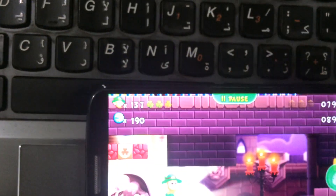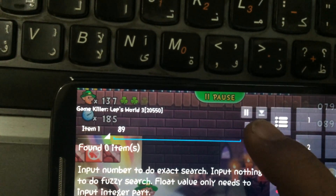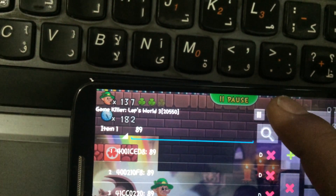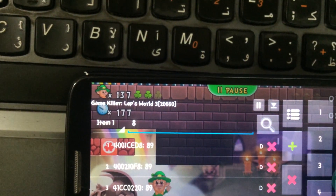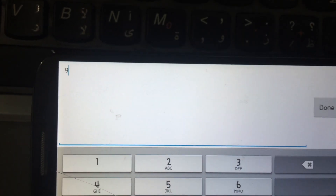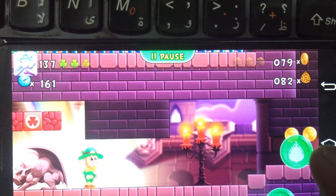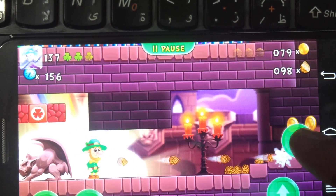Now I'll show you how Lock works. The value is 89, I'll search for 89. Then I reduce it to 82. It's 82, so I will do Modify and Lock and change the value to 99.